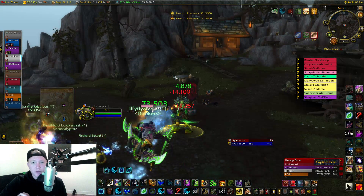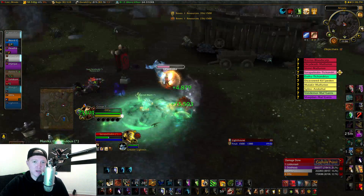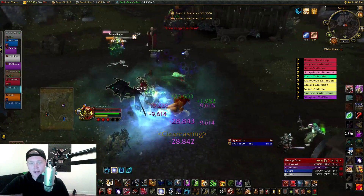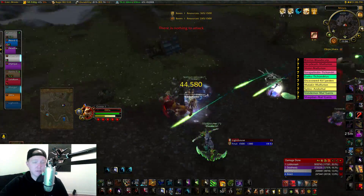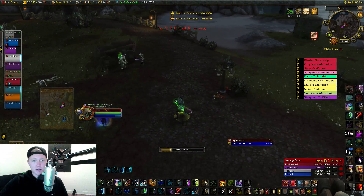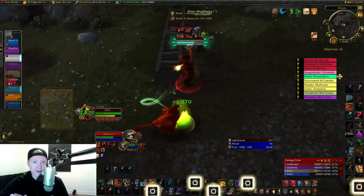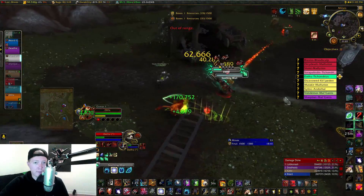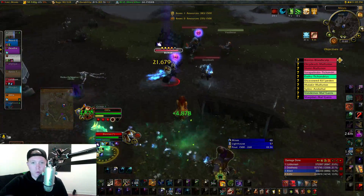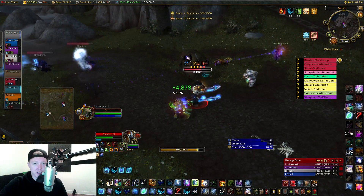A good time to use Regrowth is at the beginning of an arena match. Right when the match starts, you want to cast Regrowth on yourself and proc Blood Talons. Casting Blood Talons at the beginning of the match allows you to open on the first target, hit them with a Rake, then Moonfire to five combo points and get your Blood Talons Rip on the target. This will get your strong bleeds going right away. That's why you see a lot of Feral Druids casting Regrowth at the beginning of arena matches before they stealth.